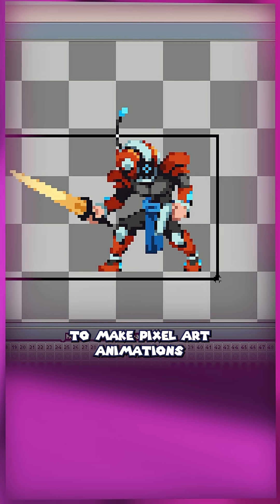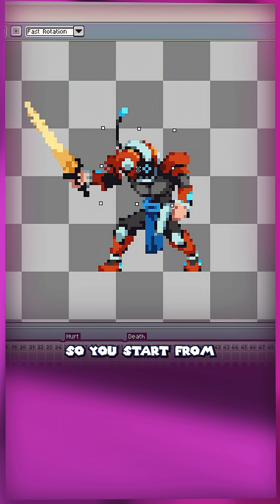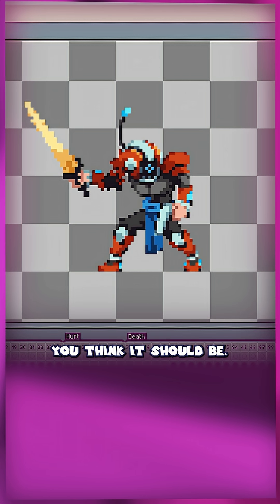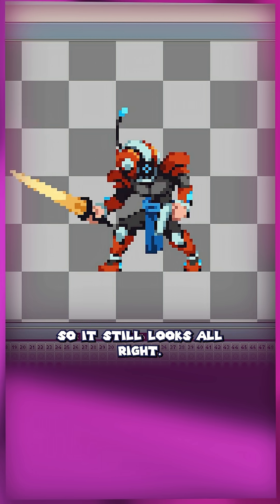When you start trying to make pixel art animations for the first time, your instinct is naturally to just draw it frame by frame. You start from the first pose, and then move his body parts around in the next frame, trying to get to whatever pose you think it should be. Then, because you manipulated the sprite for that new pose, you have to fix up the details so it still looks alright.